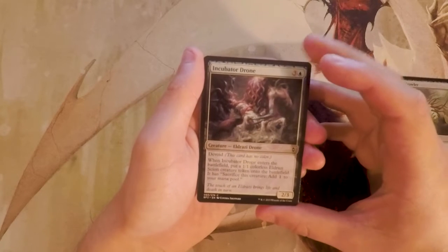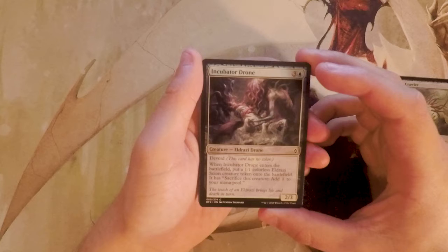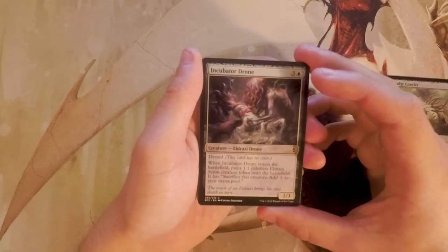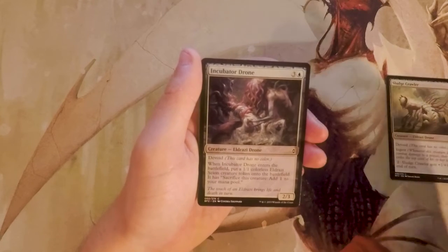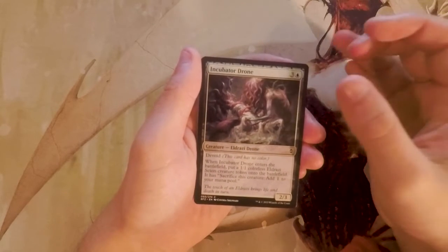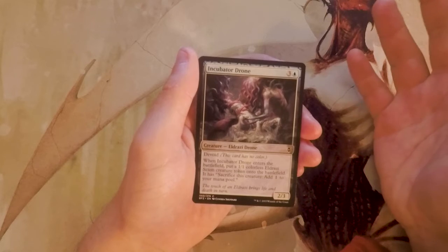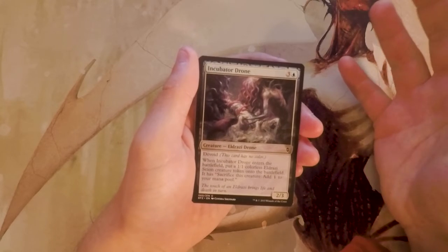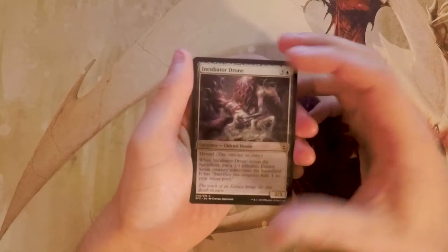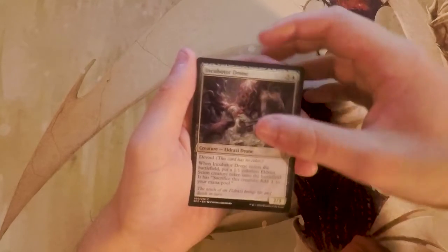Incubator Drone is a 2/3 for four with Devoid. When it enters the battlefield, it puts a 1/1 colorless Eldrazi Scion onto the battlefield that you can sacrifice to add one mana. I think this is a really good card — it's essentially three power and four toughness out of one card, so it's always a two-for-one, and it can ramp you if needed. I really like that.